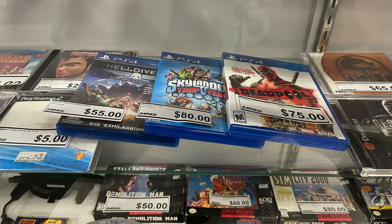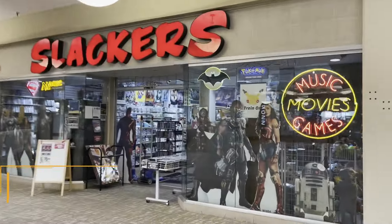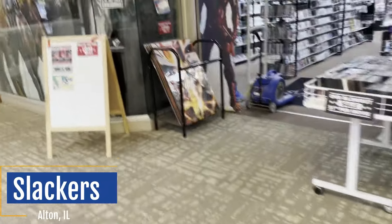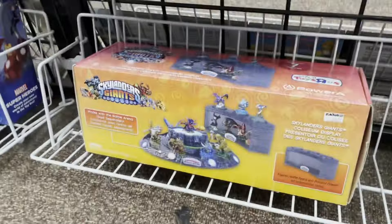So here we just picked up one game — we got Imaginators for the Xbox One. They did have some other hard-to-find games as well, but this is the only one I felt was priced where I could pick it up. Made it to our next location. It's another Slackers, which should be our third and final Slackers of the day. This one looks to be located in a mall — Alton Square Mall. So hopefully their water main is fine and we can check out some Skylanders.